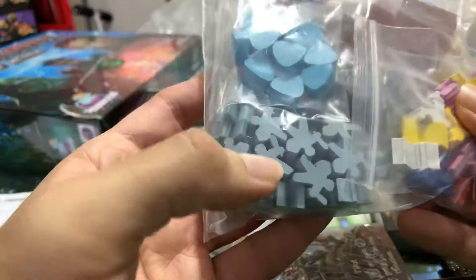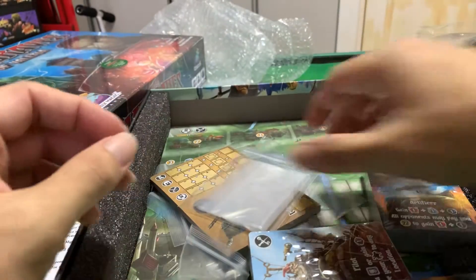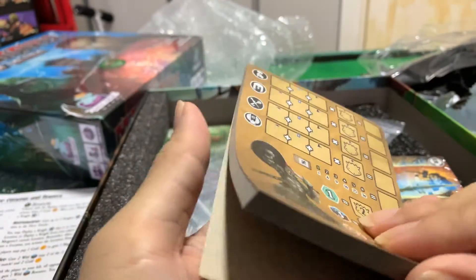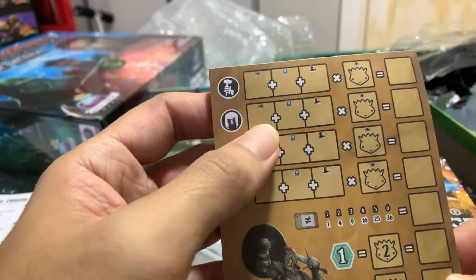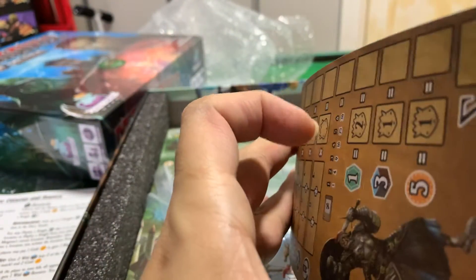We've got player colors I guess, buildings, workers — just look like magic tokens. Five different player colors and this is probably the starting player marker. The leisure pack, the dragons pack. Scoresheet — it's quite strange that you have to give each player an individual score pack. I wish there was a combined one with all five players. I'll look at maybe laminating one so that we can use a dry erase marker for everything.